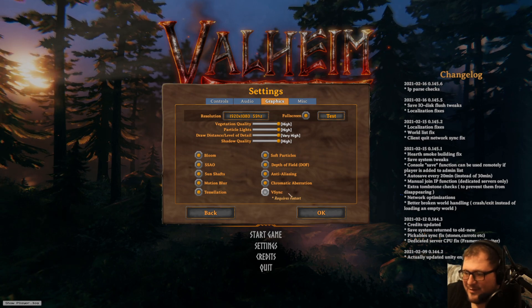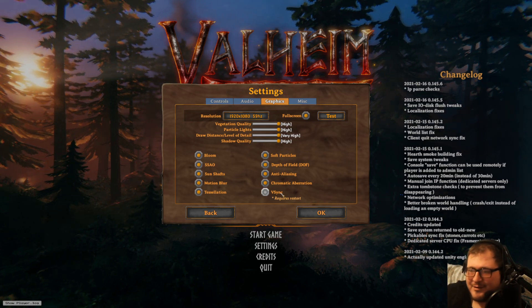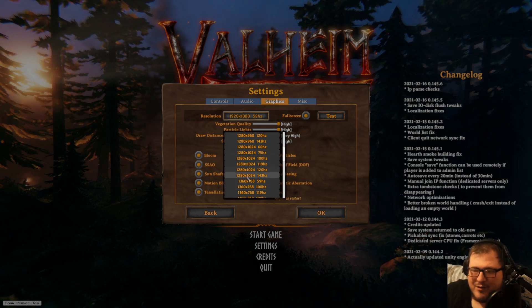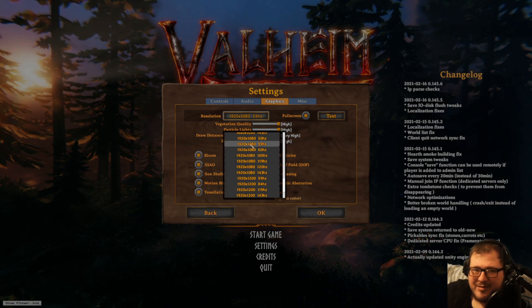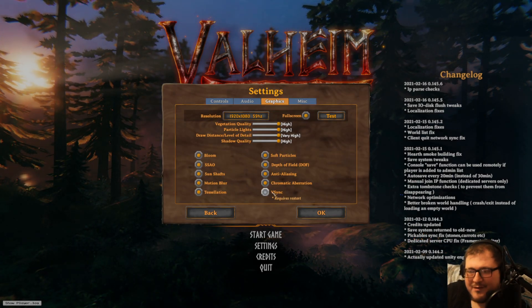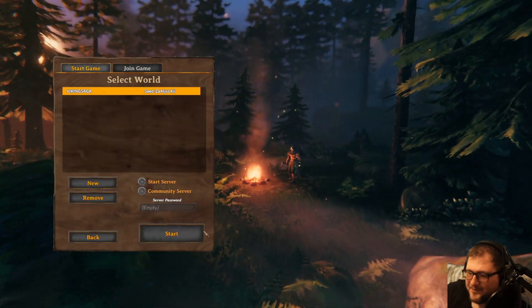V-sync — just leave it off. If you're having screen tearing problems then turn it on, otherwise leave it off. You can always match the hertz to the frames you're getting at whatever resolution you're on. I cap mine to 60 because I don't need to play this game at more than 60, so I cap it at 60 hertz, which means I can keep V-sync off — and it keeps input lag out, because V-sync causes input lag.